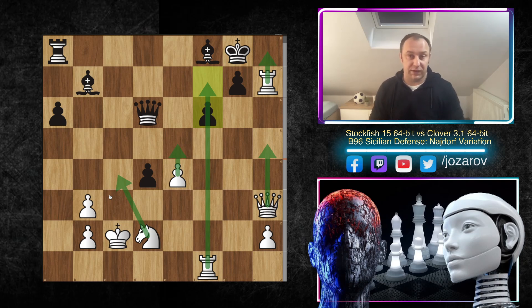In this position Clover resigned — we're now on move 27, which is really incredible when you think about it. These are top engines and they're getting destroyed by Stockfish 15 in 27 moves. I hope you enjoyed this new Stockfish game. We'll try to cover more of these games, and also cover current tournaments like the Computer Bullet Chess Championship and other competitions.